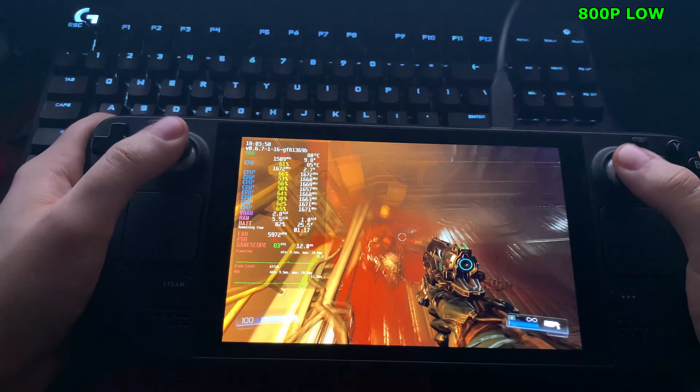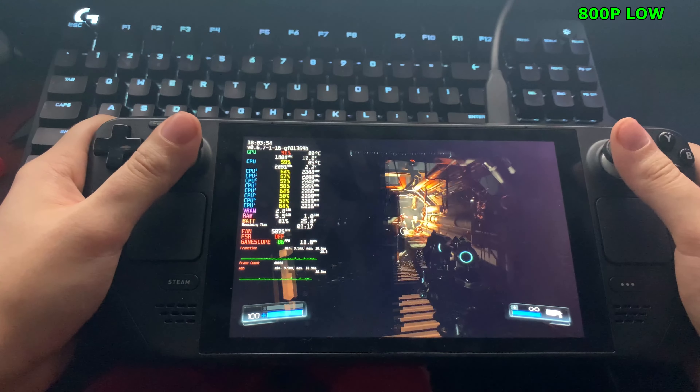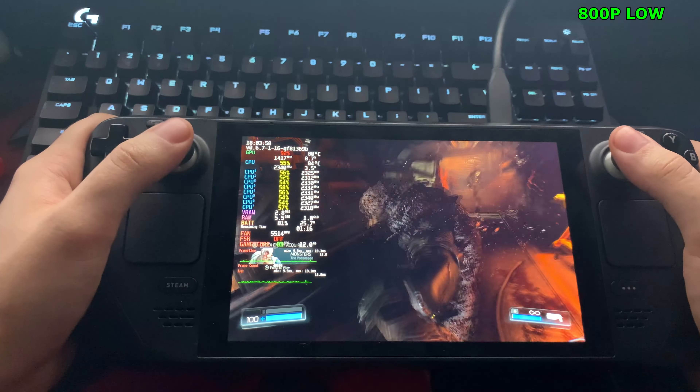It's running super smooth — pretty much a consistent 60. We can get above 60 as well; we're seeing 70, 80fps in the intro. So yeah, you want to actually choose OpenGL instead of Vulkan. But by default, the game will choose OpenGL.